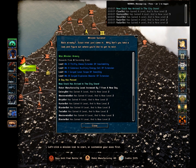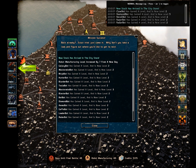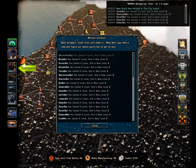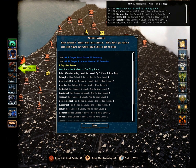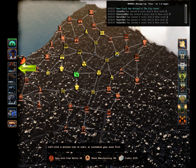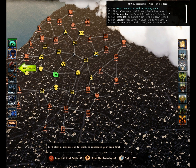Back already? Scout intel just came in — why don't you take a look and figure out where you'd like to get to next? So here are the parts we got. We don't know what these parts are until we actually look at them in our inventory — we can just get a general idea. And here are all the bots that have been upgraded since last time — everything's just leveled up. From completing that Armory mission, we unlock these two missions, this mission, and we can see a lot further than before.